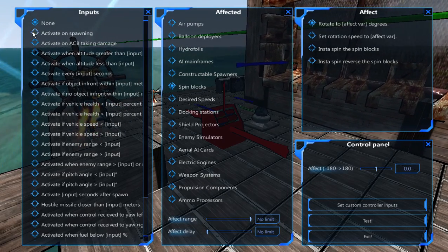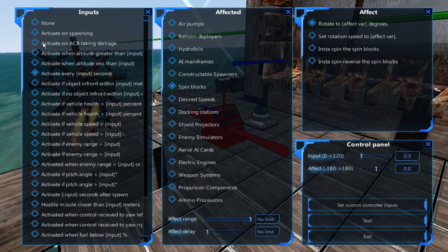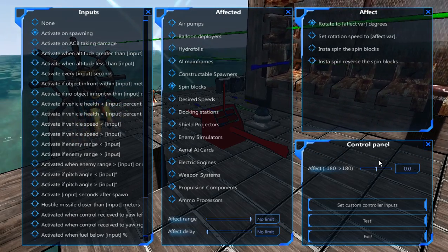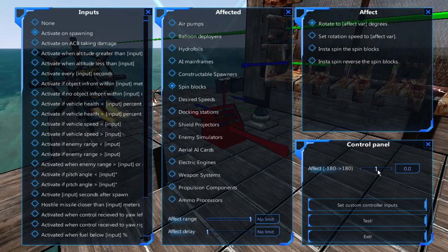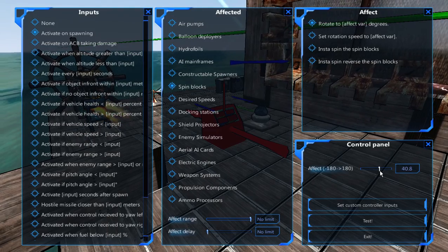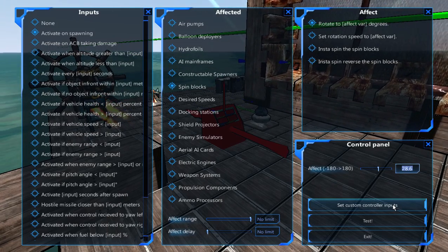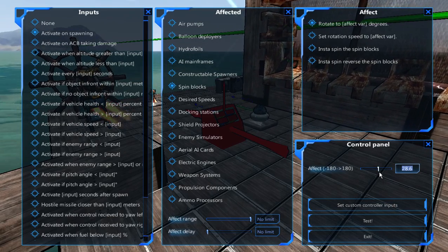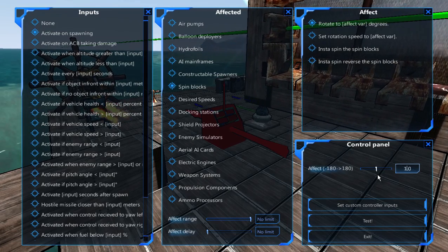You can have it activate on spawning or every so many seconds. For example, you can have your sails alternate — one slightly to the left and the other slightly to the right — so you don't need any square sails and you'll still be able to move regardless of which direction you're facing.